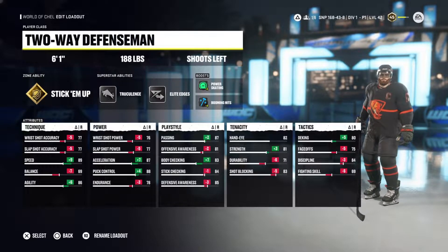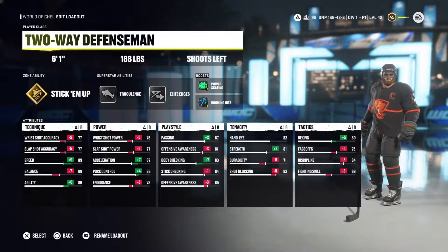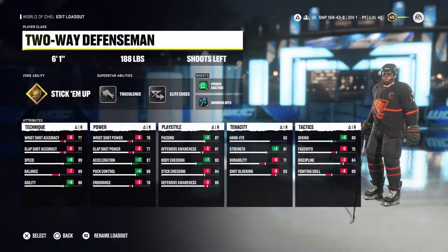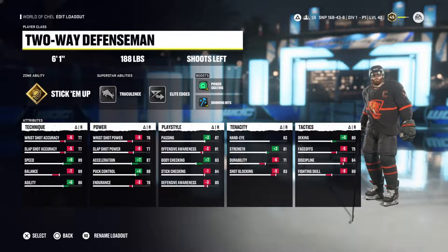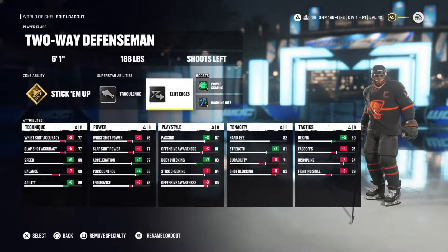Hey guys, it's Redchamp here. You guys wanted to know what defenseman I had changed to when you saw in the videos that I was running a little something different — well, this is it. This is my two-way defenseman. It's 6'1", 188 pounds, shoots left-handed.